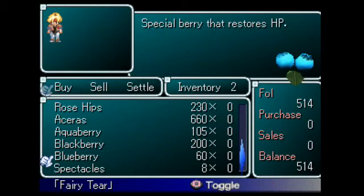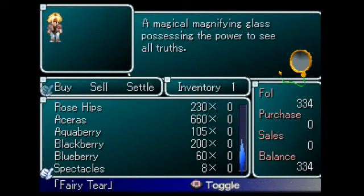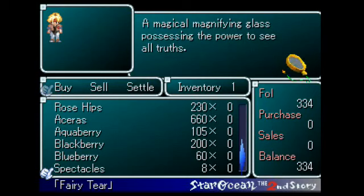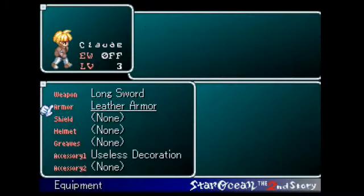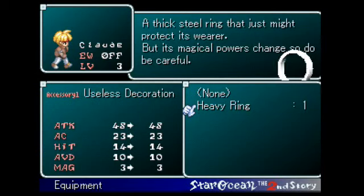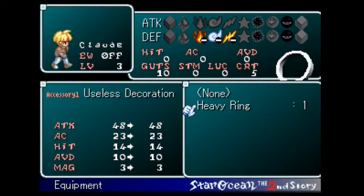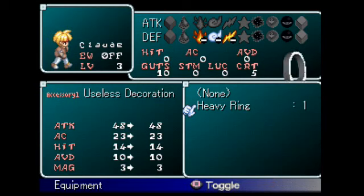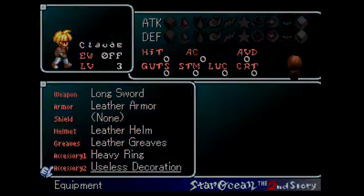We're going to want to get a few of these because we need them for healing. I don't really know what the spectacles do — let's check those out. Does it just not do anything? Oh, maybe you use that in battle to check the enemy's stats? We need to equip stuff, so let's do that. We need to equip the leather helm, the leather greaves, and the heavy ring. Its magical properties change, so do be careful — it makes you take more damage from fire, wind, and lightning. We're not really up against any magic users at this point, so I'll equip it anyway since it'll help my overall defense. We'll equip the useless decoration too.